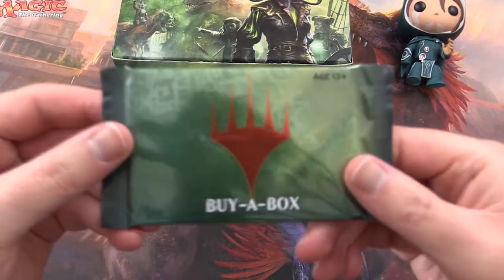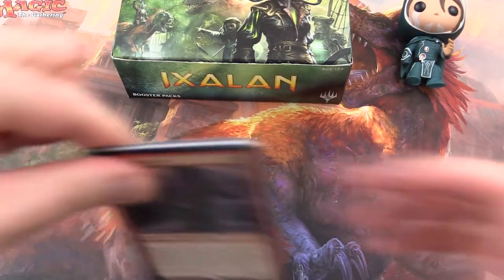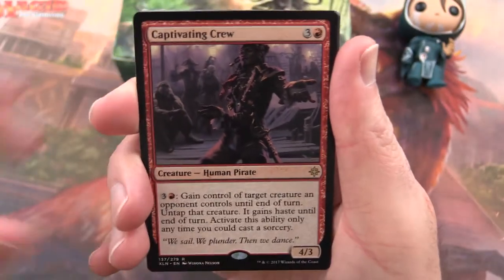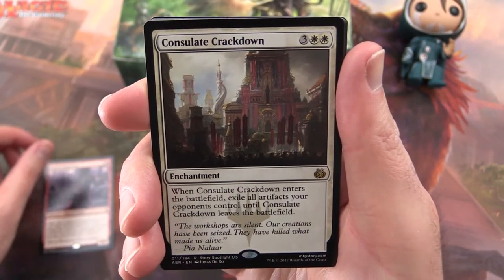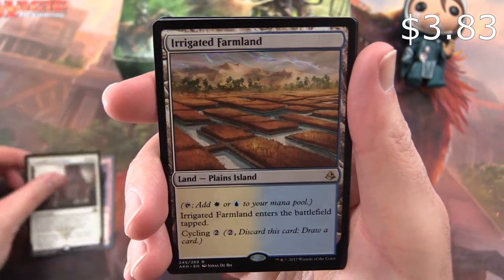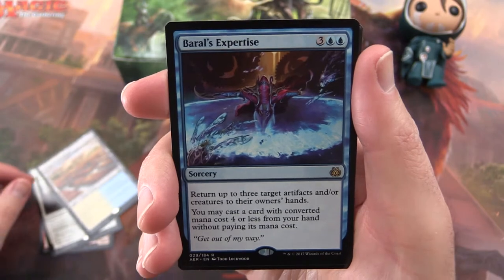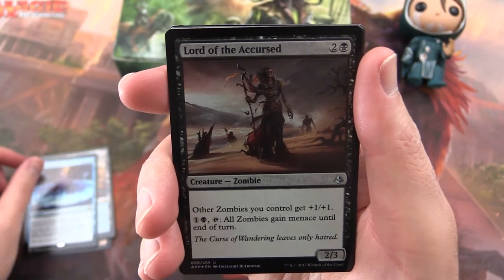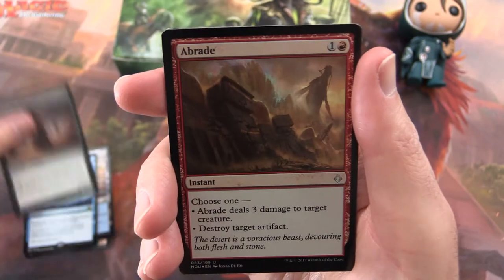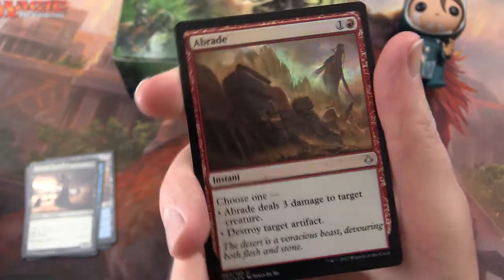Starting off opening the buyer box pack. We have Captivating Crew, Consulate Crackdown — that one's Aether Revolt — Irrigated Farmland from Amonkhet. These are all rares so far. Barrowse Expertise from Aether Revolt, Lord of the Accursed from Amonkhet, and a Braid from Hour of Devastation — and this is a foil. Very nice.